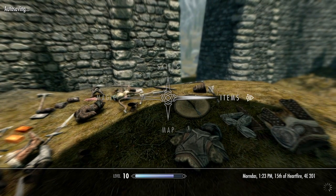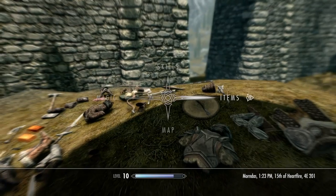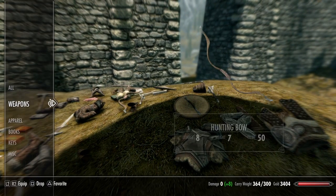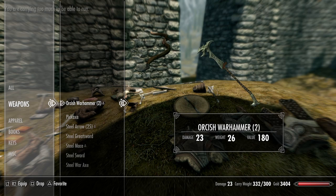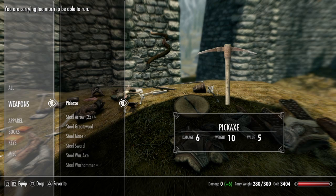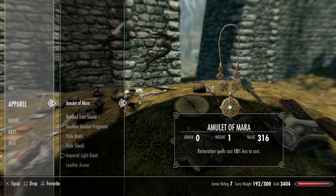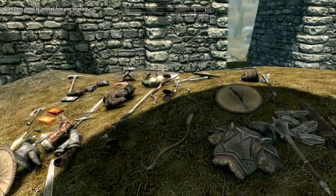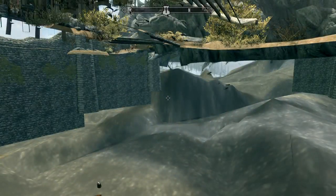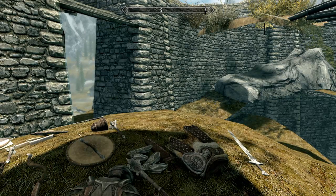Now I'm gonna go to my items. I'm gonna drop everything except for the gold pieces, because you need that gold. No — I need that, I almost got rid of it. See, everything gets dropped. Hopefully you loved this video — don't forget to comment, like, and please subscribe.